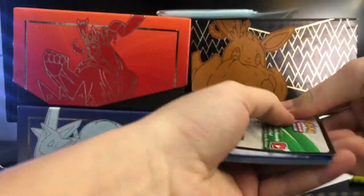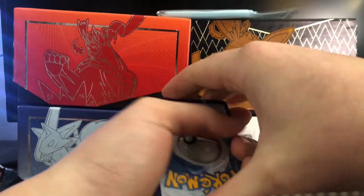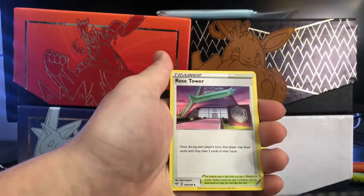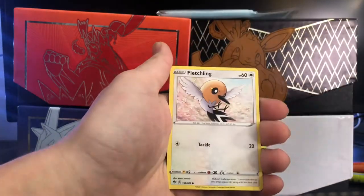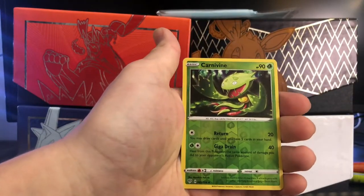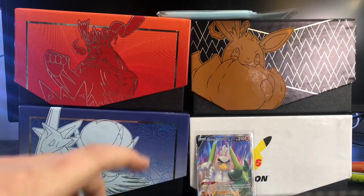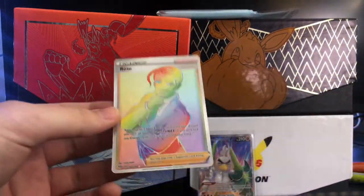Charizard or bust! One, two, three, four. Centering's pretty nice. Lightning, Familiar Bell, Rose Tower, Stunfisk, Skarmory, Pansage, Electrike, Fletchling, Galarian Mr. Mime... Reverse rare — it's like Carnivine. WHAT?! Rainbow Rare Rose! Are you kidding me?!